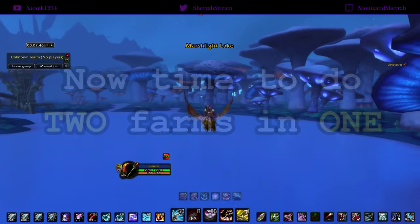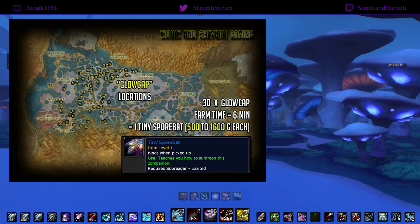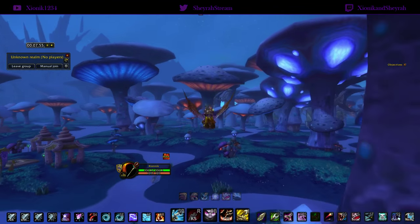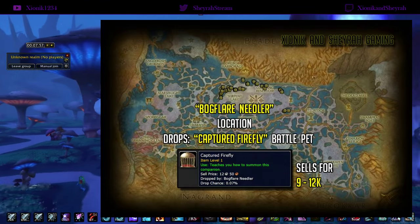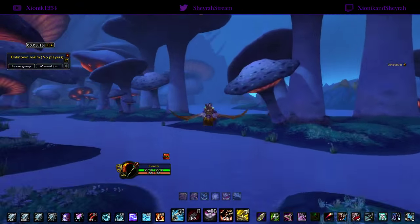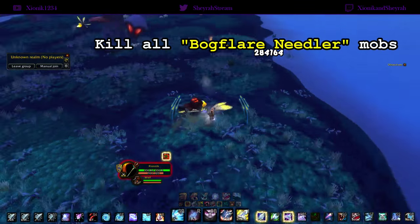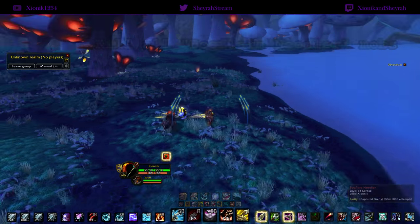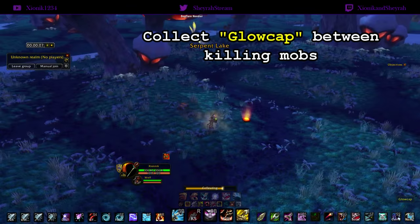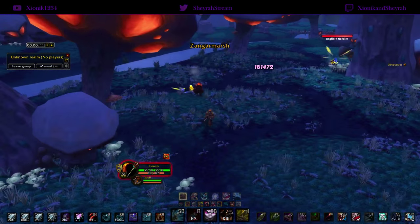We're going to do the two battle pets at once. Here are the locations for the Glowcap that we need to pick for the Tiny Spore Bat battle pet, and we also have the locations for the mobs that we need to kill that drop the Firefly battle pet. We want to kill all of these Bog Flare Needler mobs — these are the guys that drop the Firefly. Just over here there are orange glowy things — these are the Glowcap that you want to pick in between killing all of the Needlers.